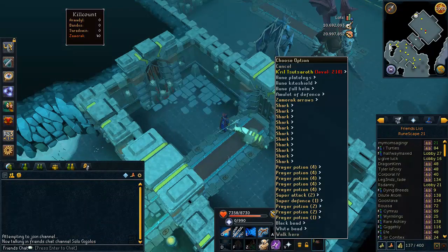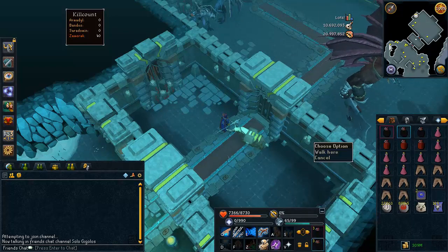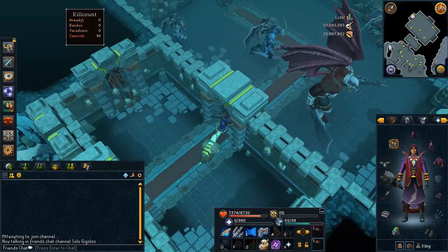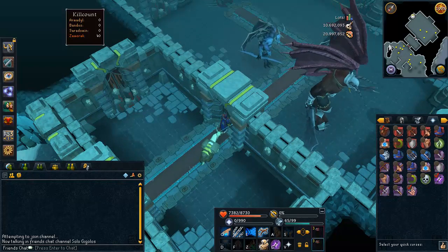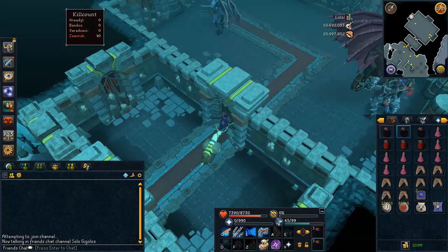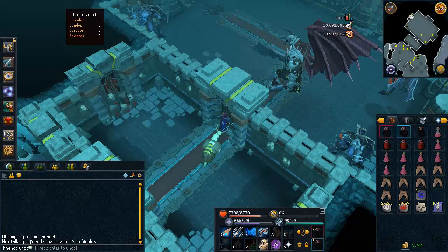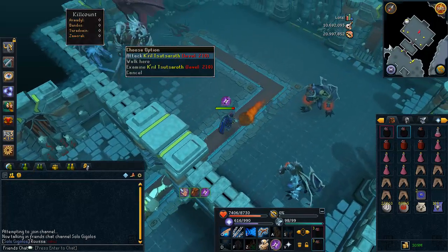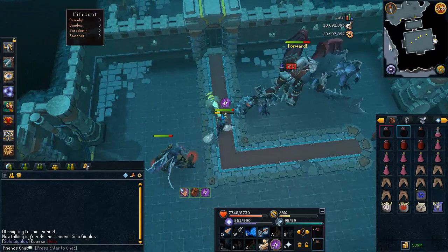Once you find a free world, get ready to go into the boss. Set up your quick prayers — I use Soul Split, the mage version of Turmoil, and Protect Item. If you don't have those you can use standard prayers and just Protect from Magic, but be aware you won't be able to stay nearly as long. Drink your Overloads, activate your aura, pot up, and then go into the boss.